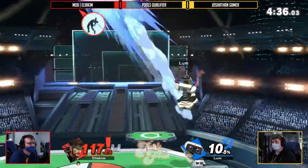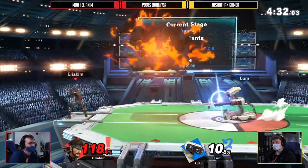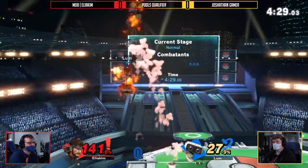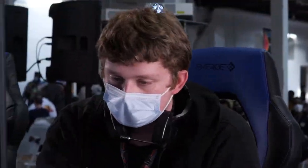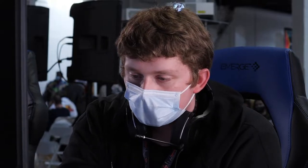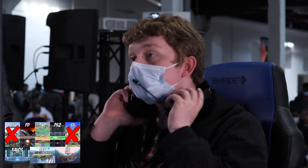A lot of the issue with this matchup for Elia Kim has just been how well ROB is able to cover the space off stage without committing to being off stage. Trying the double jump, air dodging back down to the ground. A lot of this match can kind of boil down to the fact that a lot of these air dodges ended up getting stopped out by Joshethan G.